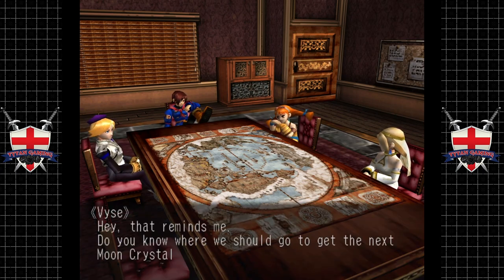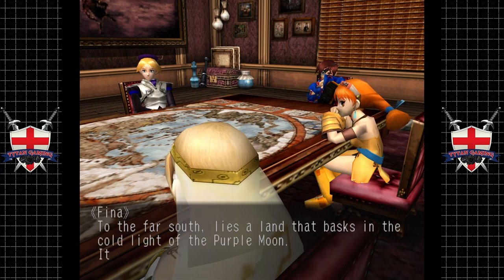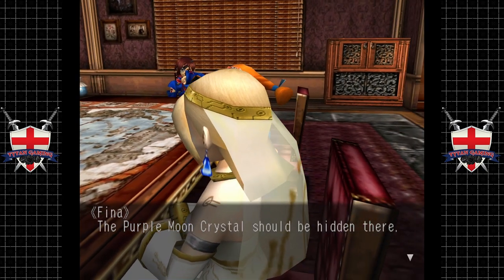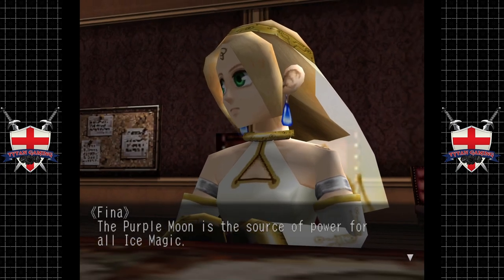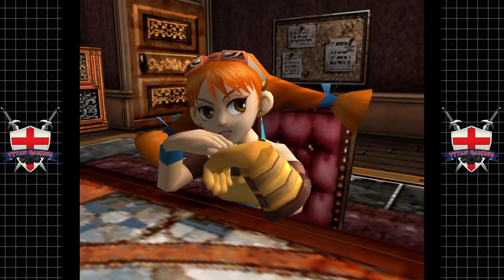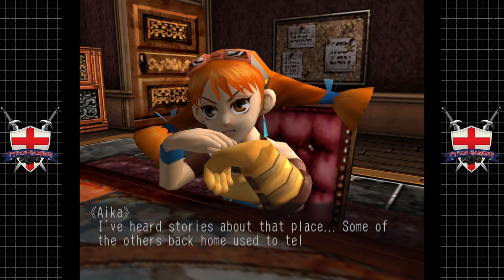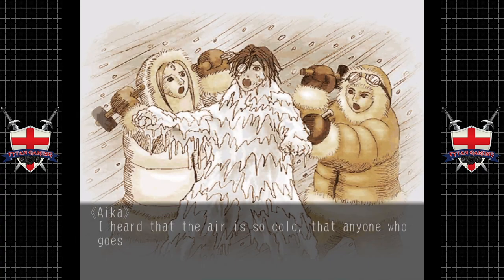Hey, that reminds me - do you know where we should go to get the next moon crystal? Yes. The far south lies a land that basks in the cold light of the purple moon - it is known as the Land of Ice. The purple moon crystal should be hidden there. The purple moon is the source of power for all ice magic, and because of that the lands under the moon have become encased in ice. I've heard that the air is so cold that anyone who goes there will be frozen solid in a matter of seconds.